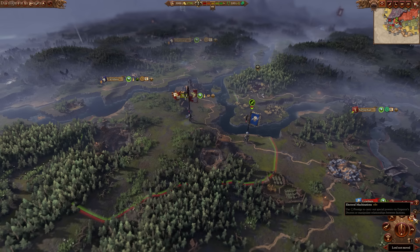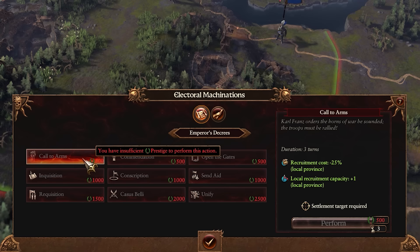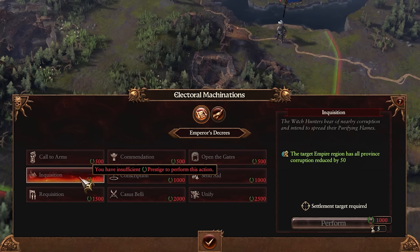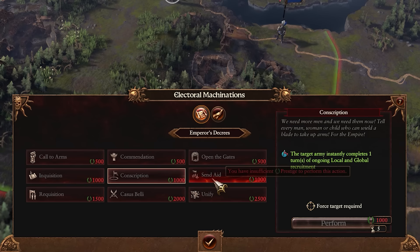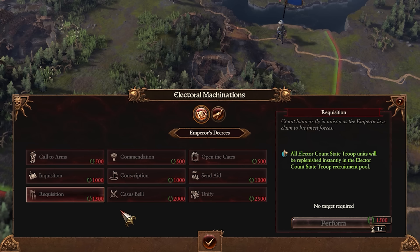There is a nice new feature in the electoral machinations with Emperor's Decrees — something to finally spend all your prestige on. This gives you a bunch of useful actions: one improving your recruitment, one giving a nice experience gain to an army, one gives a population surplus point to speed a region along, and one allows you to remove a big amount of corruption from an area. Conscription is very nice because it completes one turn of recruitment, so you could instantly build an army in the same turn — very good for emergency moments. Send Aid spawns a degrading army in the target Empire faction region; it can't be used on yourself, but it does increase target fealty on whoever you use it on, so that's very nice to help out other Empire factions if they're struggling. Requisition replenishes all the Elector Count state troops, so obviously good if you want more of those.